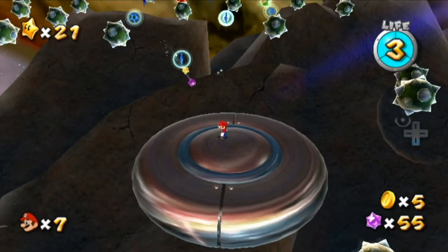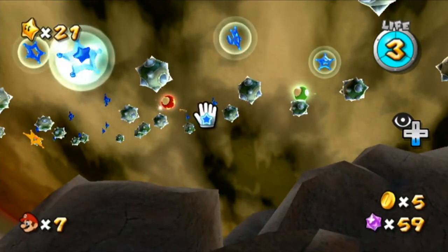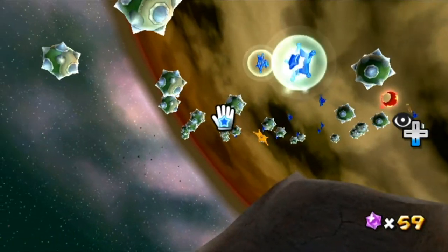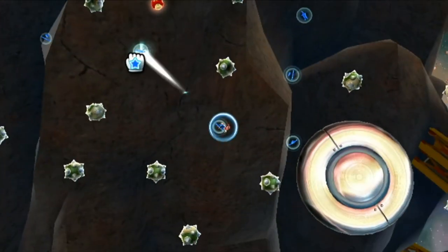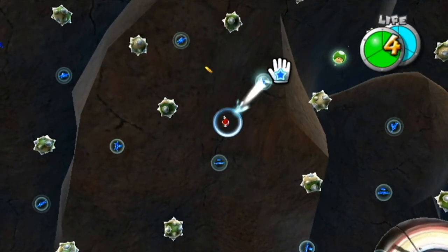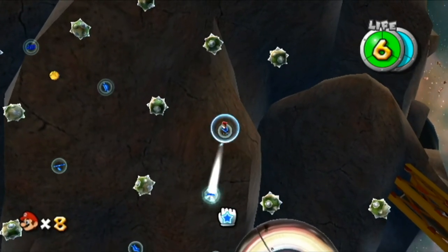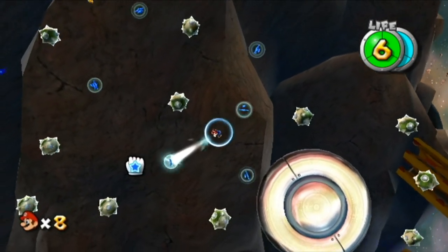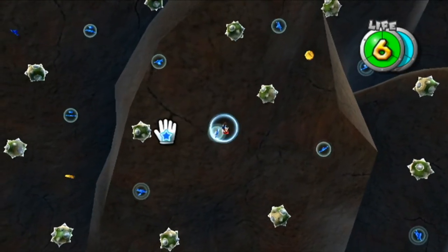Can I go into first person here? I can — cool — because there is a lot of star bits and I would like to cause them to zoom towards me. You can go into first person by playing with the D-pad. So I'm going to possibly want this Life Mushroom. And let's see if I can get this one up as well — I did. And if I can avoid the bombs, that'll be fantastic. Having the Life Mushroom definitely helps.